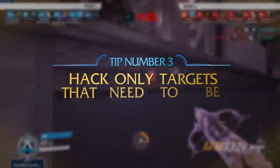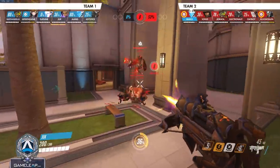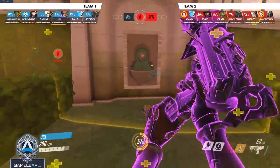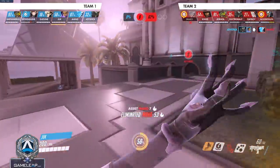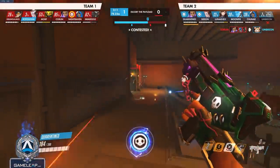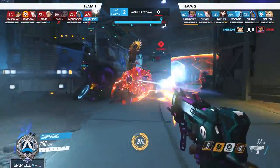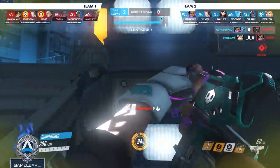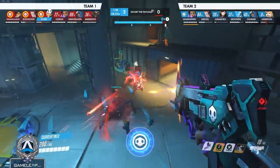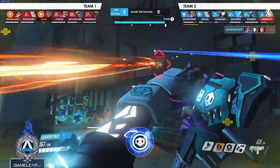The third tip for Sombra is that some targets are not worth hacking and you should just try to kill them, while some are best for making hack plays, and some are best for generating ult charge. For example, hacking a Zenyatta doesn't do that much — he can still pressure and deal damage to you. It's far better to simply do damage to him from the high ground, drop down, confirm the kill, and then translocate away. Some targets like a Doomfist coming in are really good value hacks. And for ult charge, think about hacking a D.Va from the high ground — she can't cancel your hack, she's a huge hitbox, and hacking a D.Va can bring you anywhere from 15 to 25% ult charge.